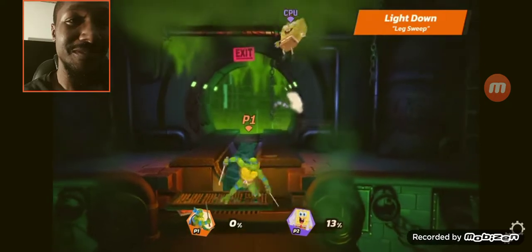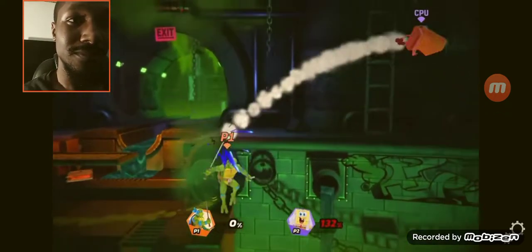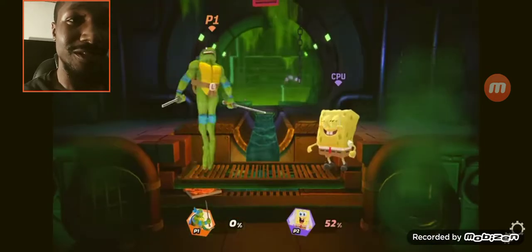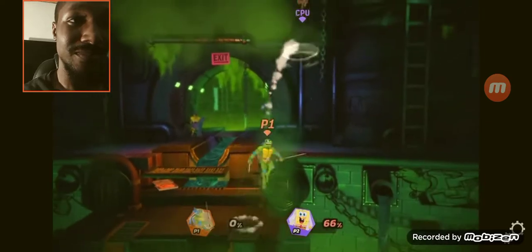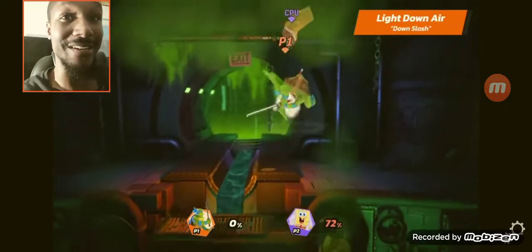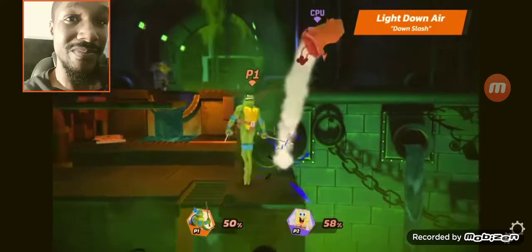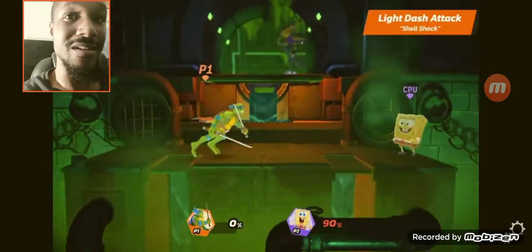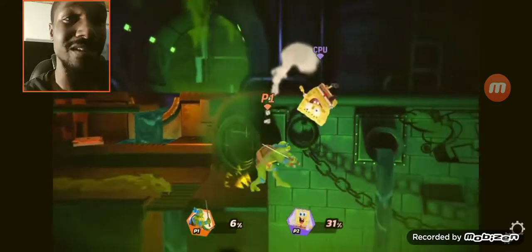Let's go over Leonardo's air light attacks. His light neutral air is slash, and his slide upper air is aerial vertical slash. You can juggle with that — that's gonna be dangerous. He's already looking like a beast because of these attacks' range, speed, and angle. It works as a great way to continually spike your opponent downwards. He can do that twice and then come right back to recover.